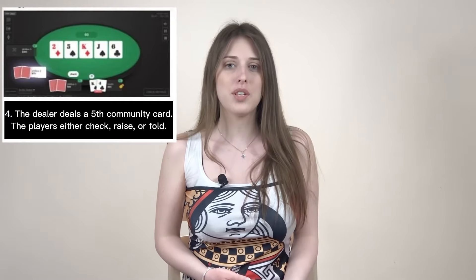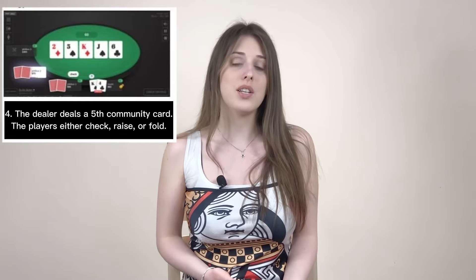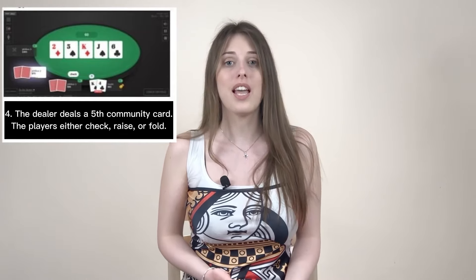In the third round, the dealer deals a fourth community card to the center of the table. Again, players can choose to stay, raise, or get out. In the fourth round, which is the last round, the dealer deals a fifth face-up card. Again, players can choose to check, raise, or fold.